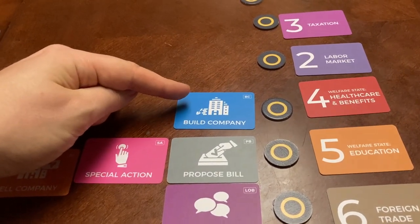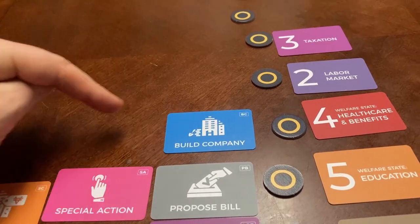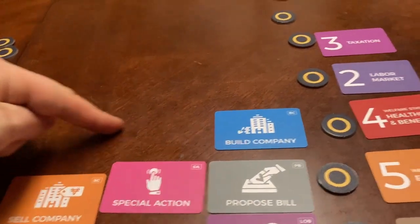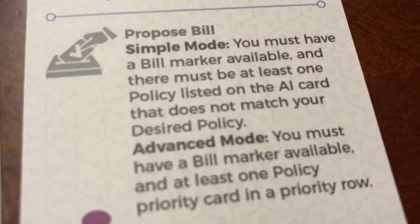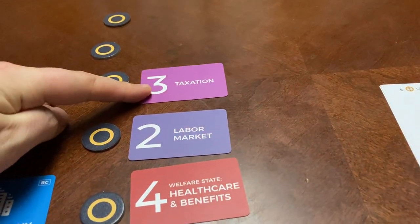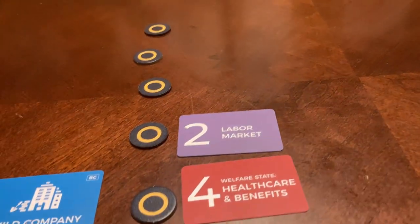In this case, the action would be to do a build company action. If you cannot perform this first priority card, you would move to the second priority. If there was another one on the same row, you would move outward from the middle. But if there's no second priority card in that row, you would move down. Proposed bill would be the next one. The action requires a bill marker to be available and at least one policy priority card in a priority row. In this case, taxation is the highest one, and this is where the bill will be proposed. If you propose a bill, you would set aside that card for the remainder of the round.